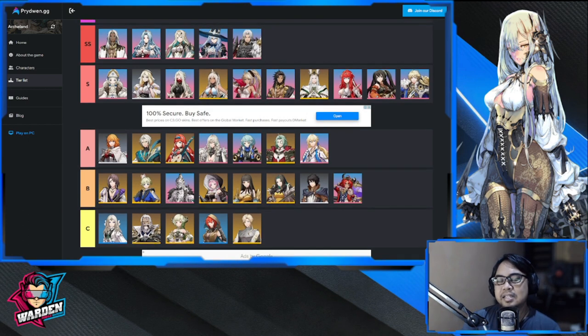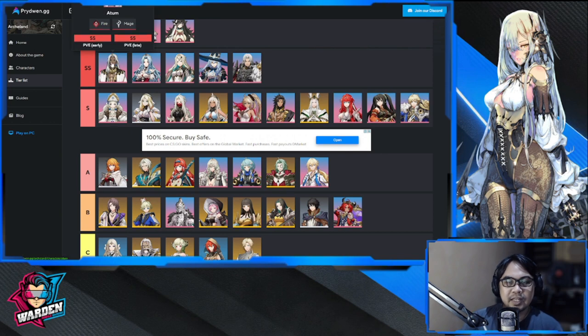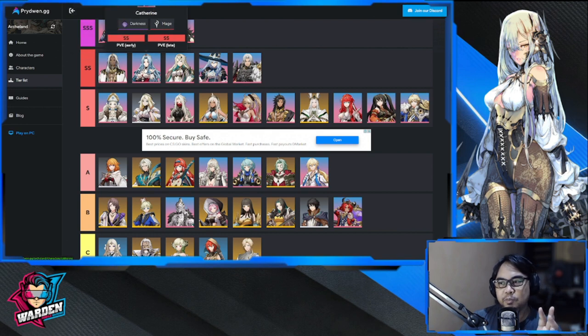Moving on to Tier SS — these are more or less your must-haves. Starting with Atomb, a fire mage and ignite specialist with very great AOE. I've seen him set the battlefield on fire so that everyone who passes through gets damaged. Very good as a fire mage.